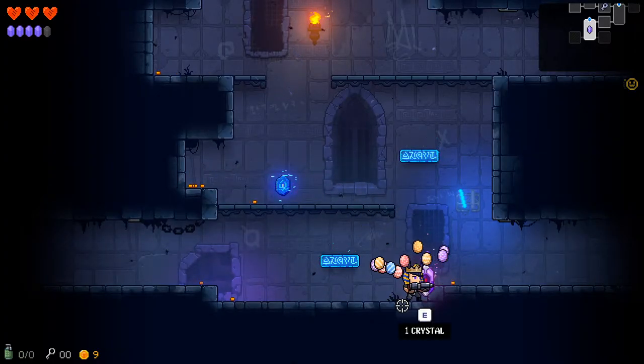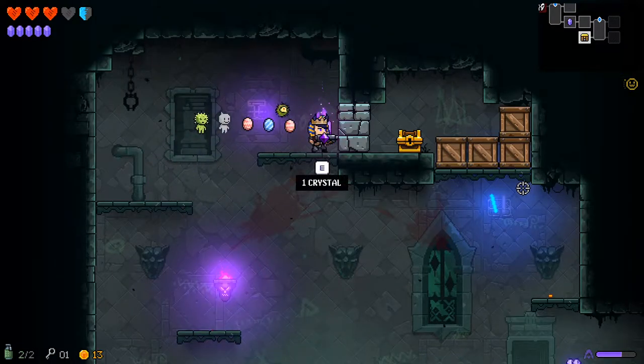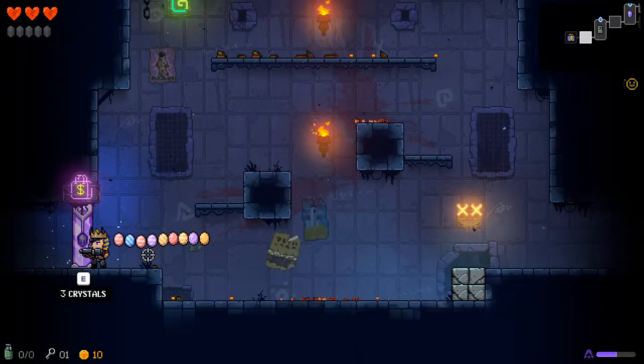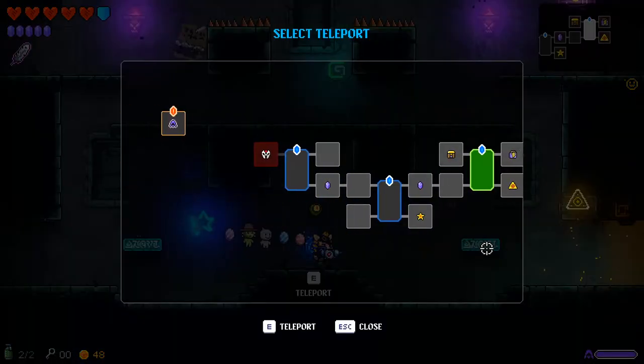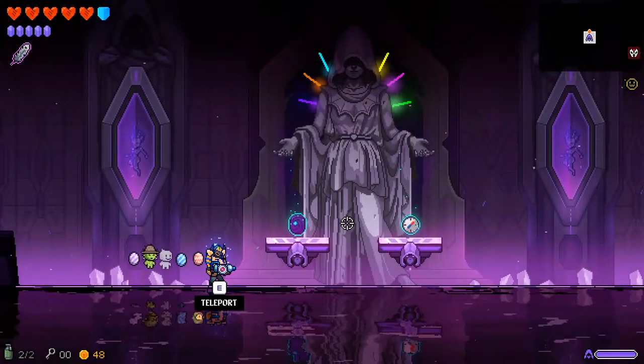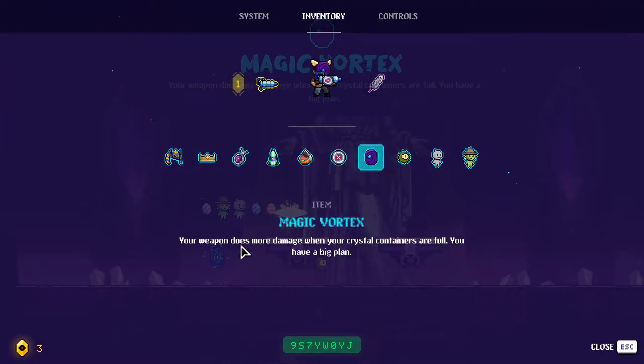Now smack all those purple crystals like this — here's one over here, like that, and like this. You can open up your very own wisdom room just like that and pick up the magic vortex. When your crystals are full, your gun explodes like melted hot butter.